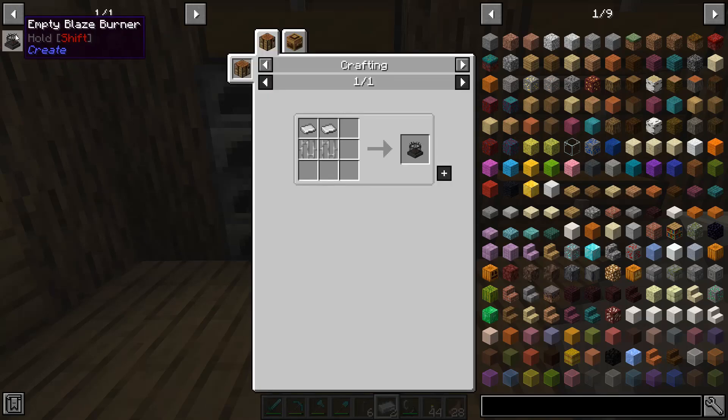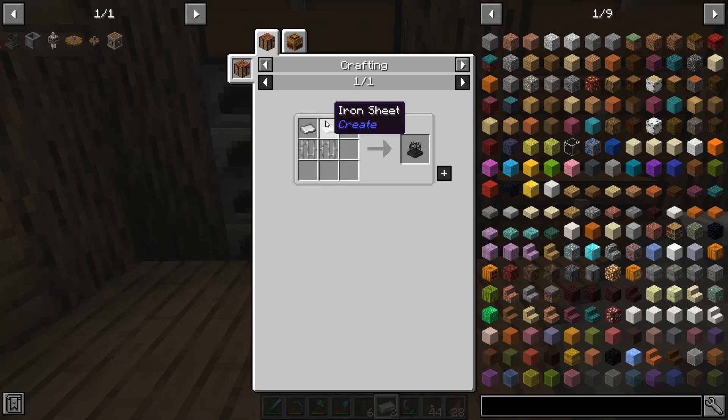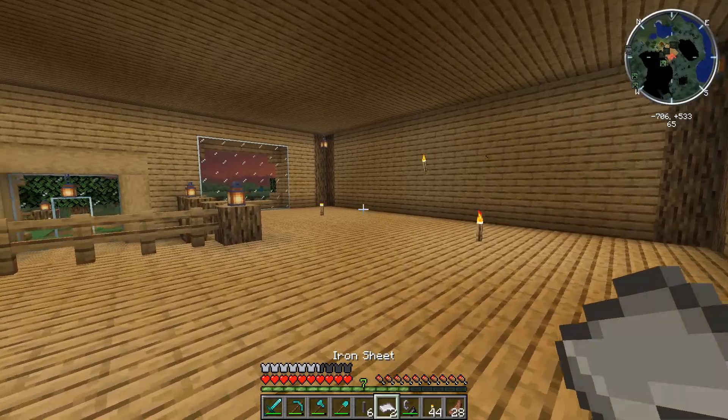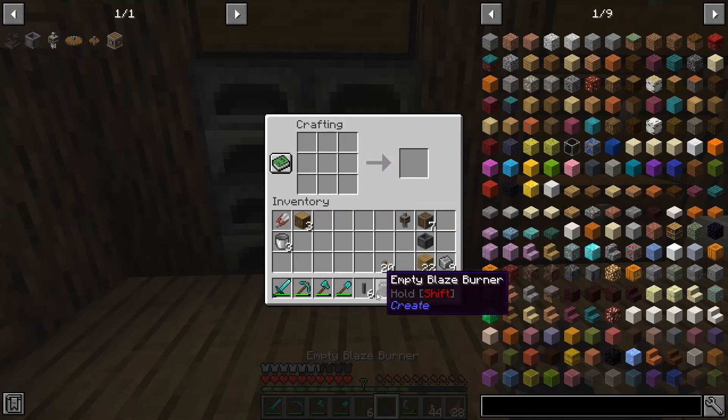Lastly, and this is new to Create 0.3, we are going to need to make the Empty Blaze Burner. This is going to allow us to capture a blaze, put fuel into it, and heat up the bottom of the basin so that we can actually mix stuff. In Create 0.2 you could input a blaze rod or blaze powder in with the ores and didn't need to heat the bottom, but in this version you heat it with regular fuel and mix the ingots together — which makes sense since you'd want to melt them first. We need to make two iron sheets for this, which is what our remaining two iron ingots are for: it just needs two iron bars and two iron sheets, super easy to craft. The annoying part is going to be filling this thing up with an actual blaze.